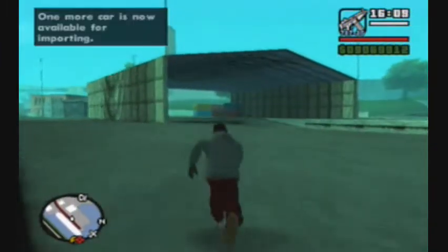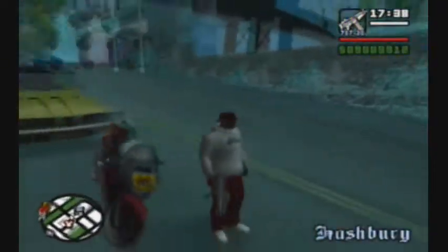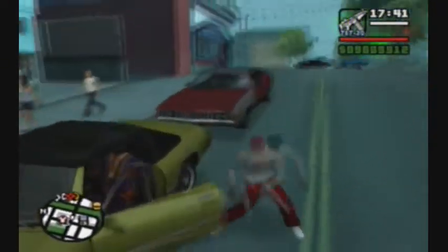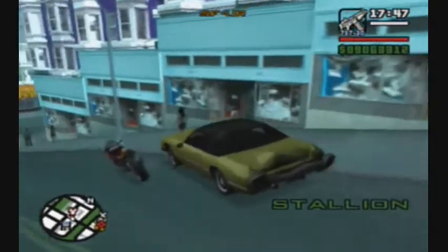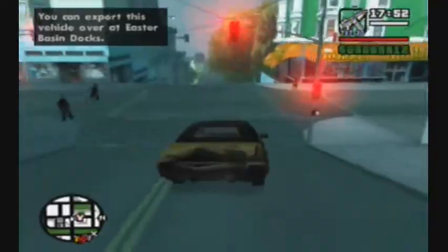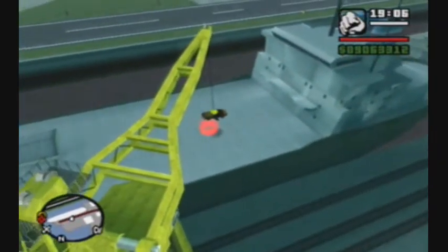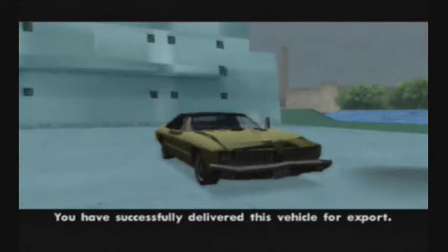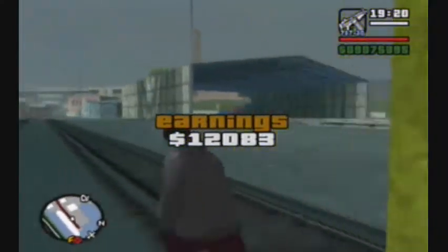That's easy enough — I'm just flying through them now. Over here I ran into a Stallion. The Stallion actually doesn't have a standard spawn point; they're just a really common car, so you're just going to have to find one. I found this one on my way to another car. They are one of the more common cars in the game — sometimes they'll actually spawn right in front of your garage in San Fierro.